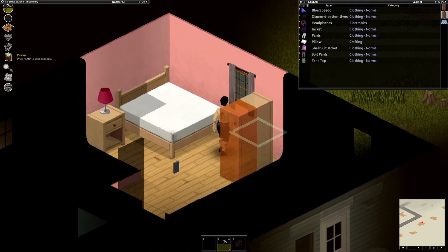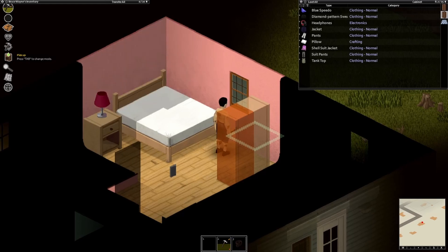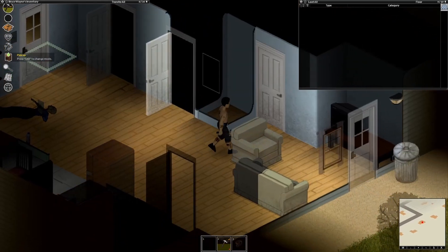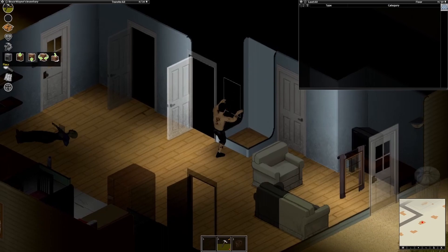Go into a bedroom or another house to grab some curtains off the wall using the pick up option, then take them back to the window that you made and place them on the inside. Then close the curtains to make it even harder to spot behind the bookcase.